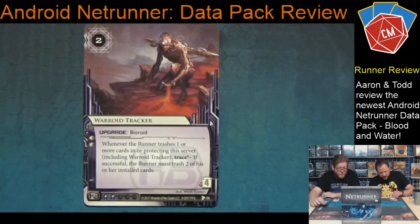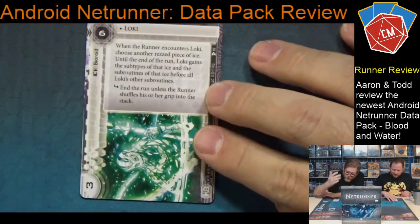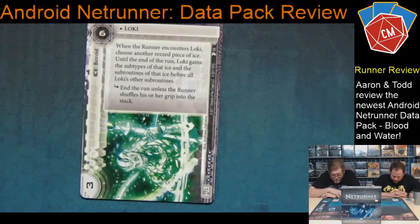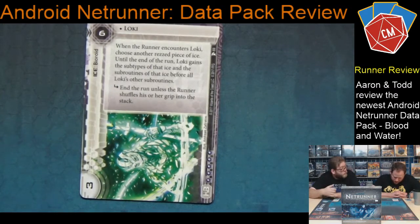Seventy-eight percent more effective and all that stuff — amazing! Next up we've got Loki, and I always like things associated with Loki. When the runner encounters Loki, choose another rezzed piece of ice. Until the end of the run, Loki gains the subtypes of that ice and all its subroutines before all of Loki's other subroutines. Loki's one subroutine is 'end the run unless the runner shuffles their grip into the stack.' This is just mean. At six credits to rez, there's no subtype on Loki by default — he grabs subtypes from another piece of ice.